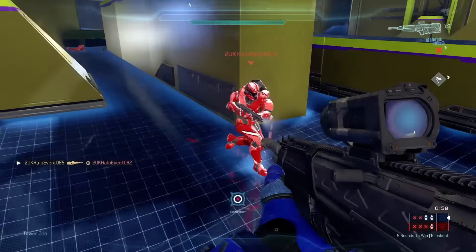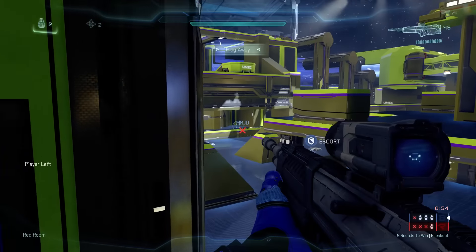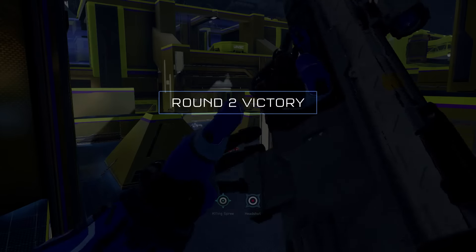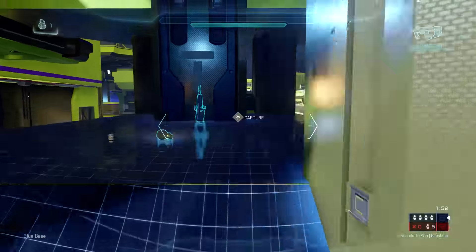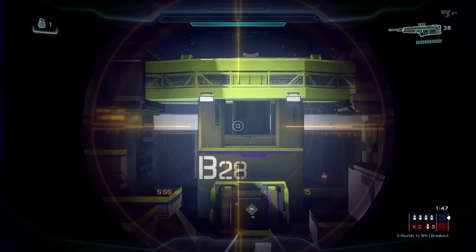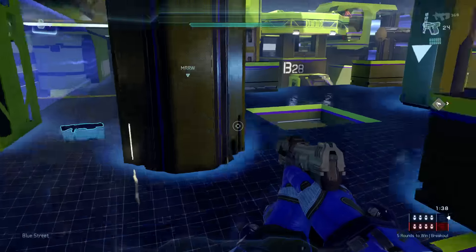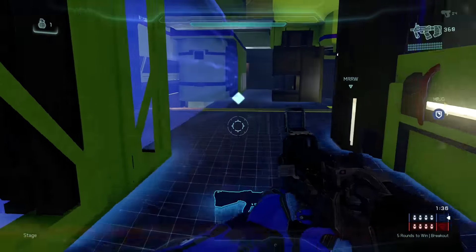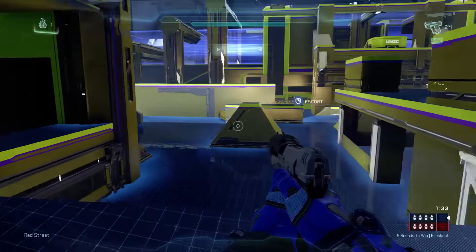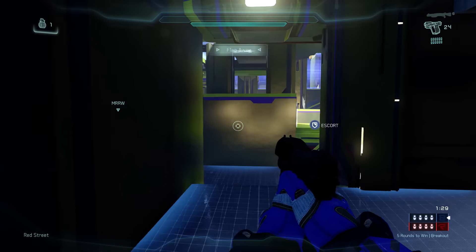Not only do you only have one life per round, you have no shield, so if you make a single mistake you're more than likely going to end up dead and waiting for the next round to start. This is where tactics and communication are key. Everyone starts with an SMG and magnum, then there are a few weapons dotted around the map like the DMR, which I always tried to grab. It's important to gain map control at the start of every round, unless you do something crazy like rush down the middle — which can surprisingly work, or go terribly wrong.